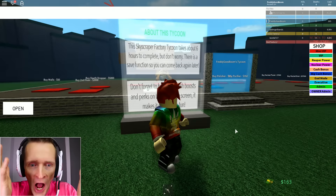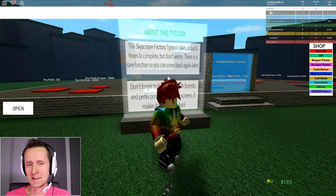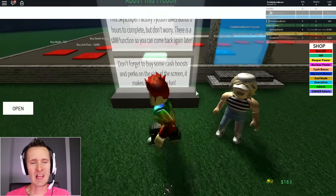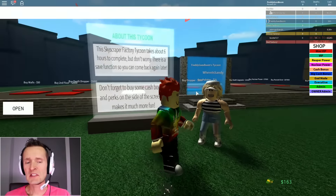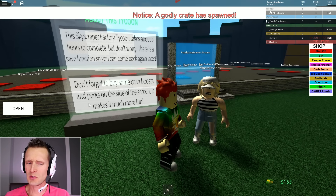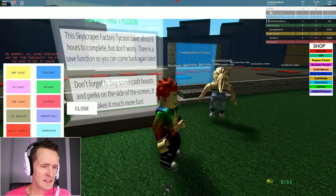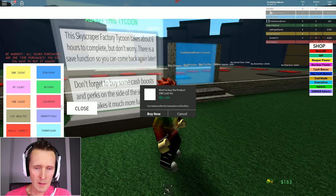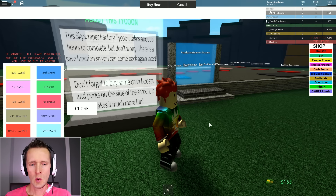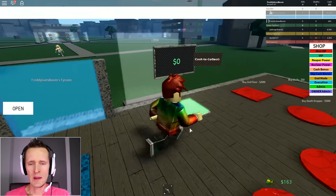There is a save function so you can come back later, which is good because I don't have six hours. It also says don't forget to buy some cash boosts and perks on the side of the screen. Let's check - 10 billion cash for 1200 Robux? No thank you, let's go anyway.